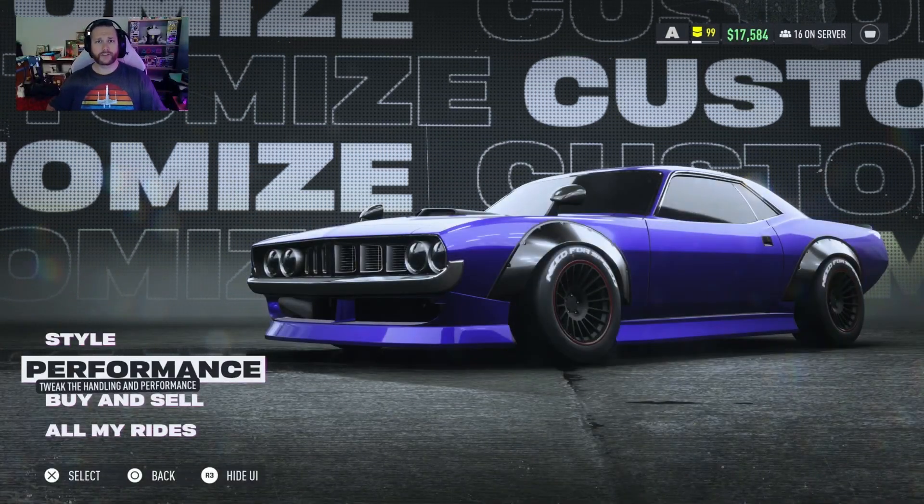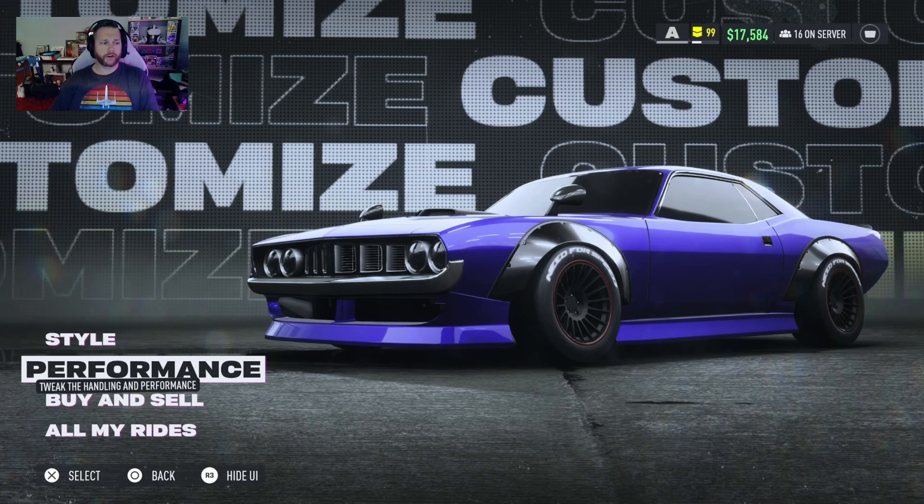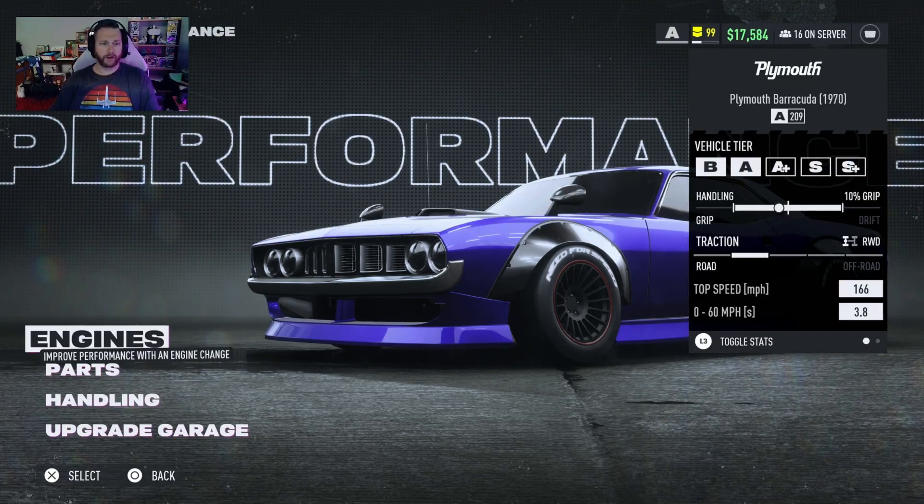Hello and welcome back to the channel. Today in Need for Speed Unbound we are going to be looking at the Plymouth Barracuda. We're going to do this in A-Class and there's also an S-Class build.